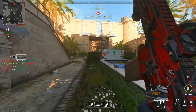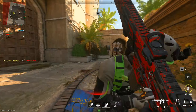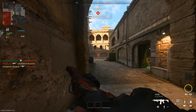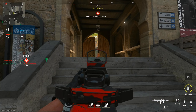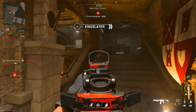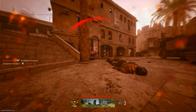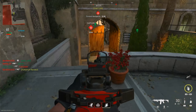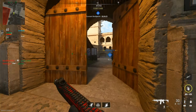Stand by. Enemy inside the perimeter. Hard point relocated. Secure the target area. Large point compromised. Secure the area. Enemy personnel at the hard point. Enemy inside the perimeter.